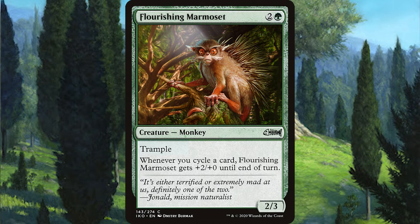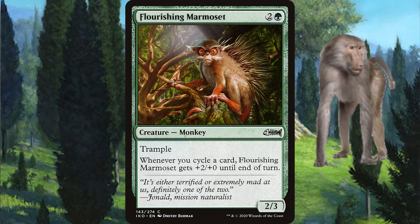Lastly we have Flourishing Marmoset who is a 2/3 monkey with trample and whenever you cycle a card it gets plus 2 plus 0 until end of turn. Did someone say baboom? Because this secret lair is the absolute bomb.